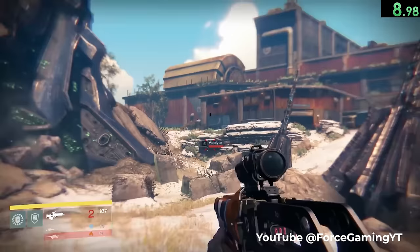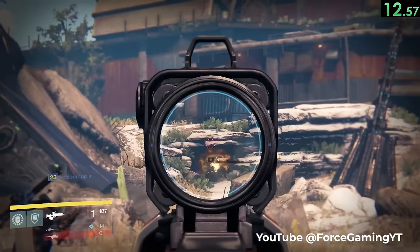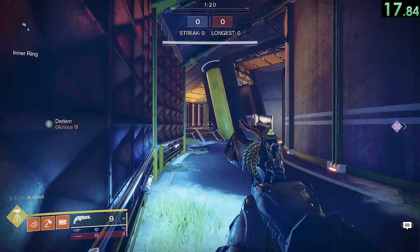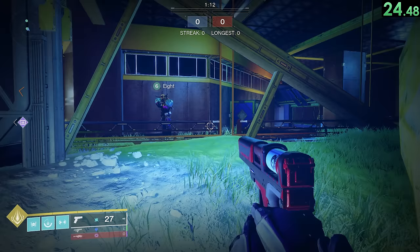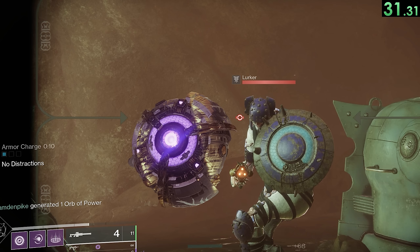The original loot cave in Destiny 1 was actually not the best way to get loot in terms of loot per hour, but since it was the easiest way to get loot, players absolutely loved it. It is possible to get behind the glass in the Javelin PvP map — you can't shoot through it or anything, but you'll certainly confuse other players who find you there. The shields that the Scorn use are actually just the eyes of dead servitors. My mind is absolutely blown.